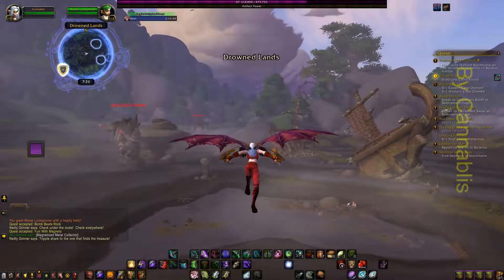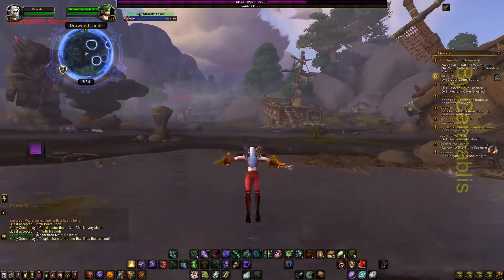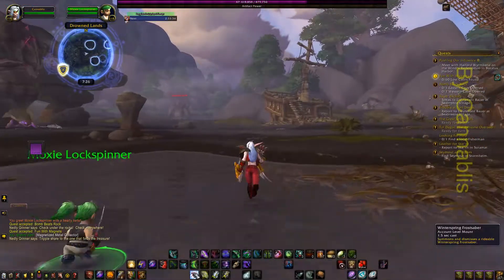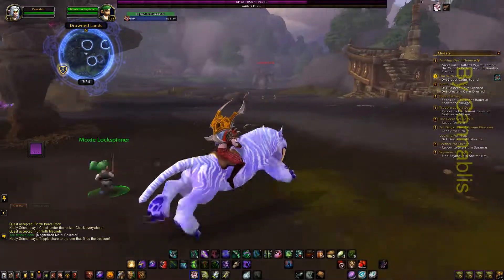Follow me, Moxie2. All you got to do for this one to find the coins is to just go through the marked circles on your map, on the mini map.